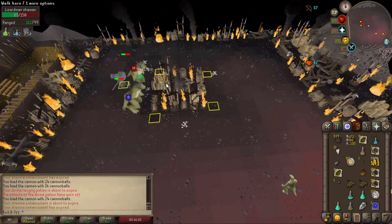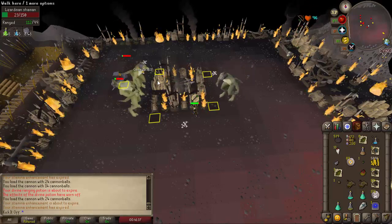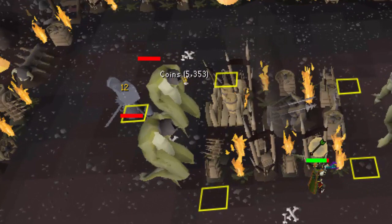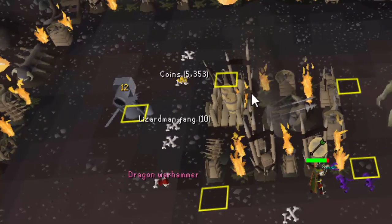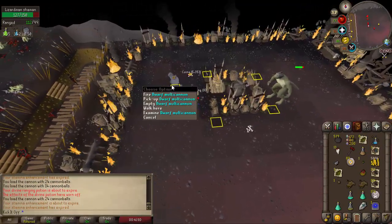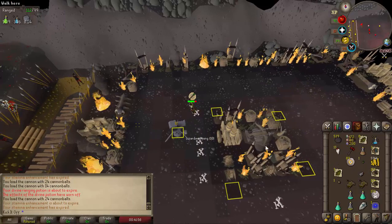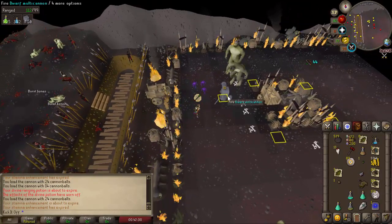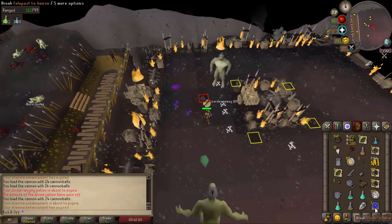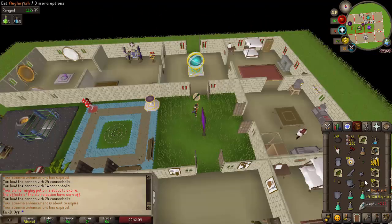That completes my guide for Lizardman Shamans. They are a monster that you learn a lot as you go — you'll pick up the method and the routine very quickly, probably within your first trip. Hopefully you get lucky — I did get myself a Dragon Warhammer from these boys, at kill count 2,800, and I was very pleased about that. It's one in 5,000 though, so it is very rare. According to the drop rate, you only have about a 50% chance to get it by the 5,000th kill. I know someone who's gone 21,000 kills without one, but I also know people who got one within the first 100 kills.